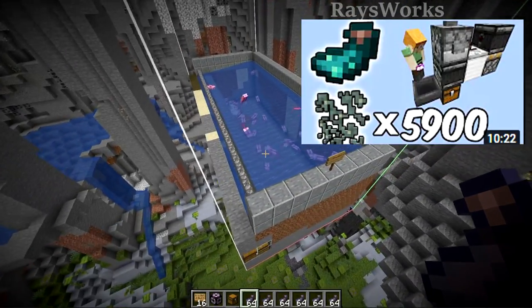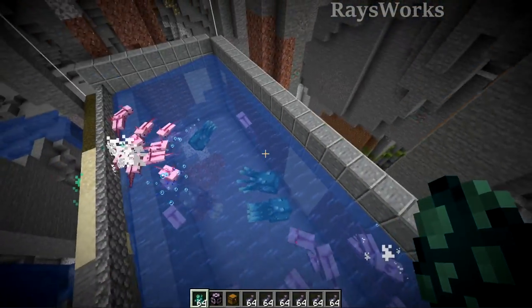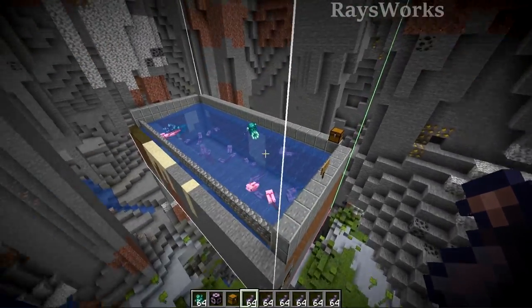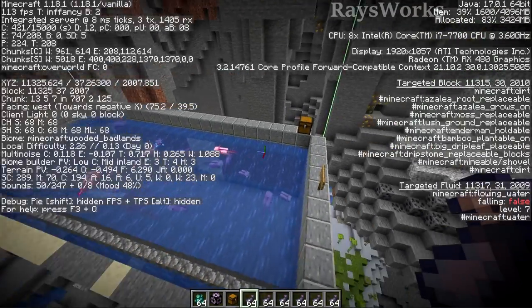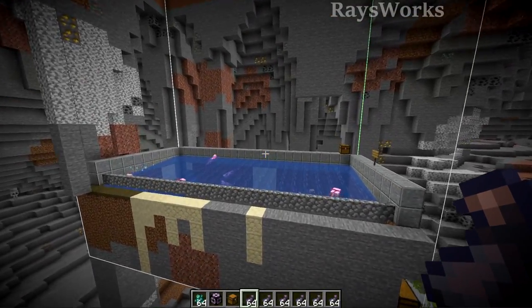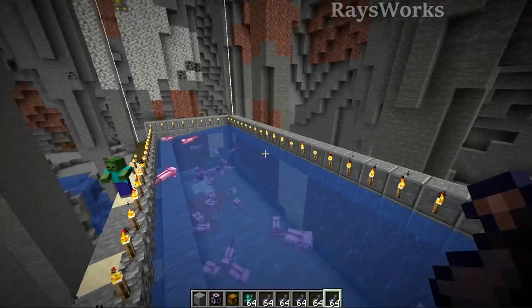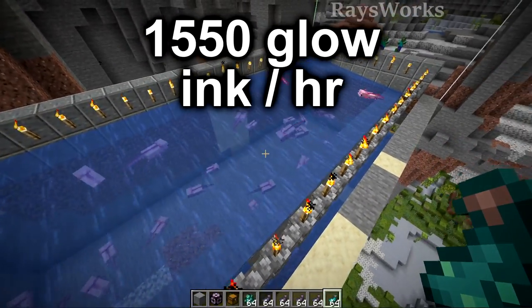Next, let's look at how to make my glow squid farm work again. Before, glow squids spawned similarly to normal squids at Y levels 50 to 64, but they changed it so now they only spawn below Y level 30. So this is the exact same farm as the squid farm, just moved down to a cave at Y level 30. Glow squids currently have their own mob cap, so as long as you don't have big water around the edges, water sources above the farm won't let glow squids spawn. AFK 128 blocks from the bottom of the farm in the air, and make sure to light up to prevent zombies turning into drowns or drowns killing your axolotls. AFK-ing this farm for one hour produces 1,550 glow ink.